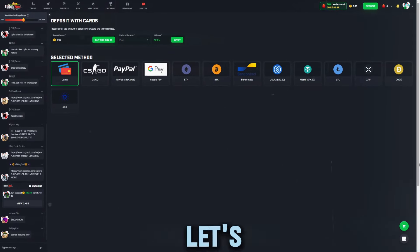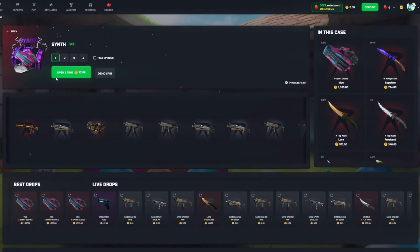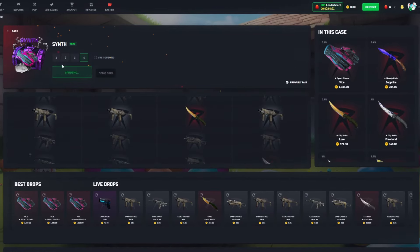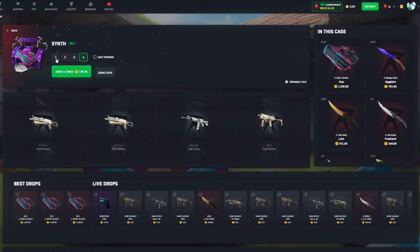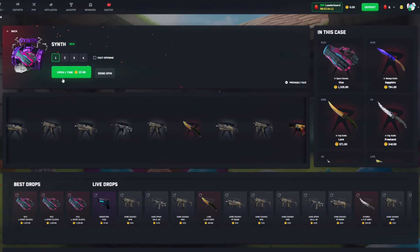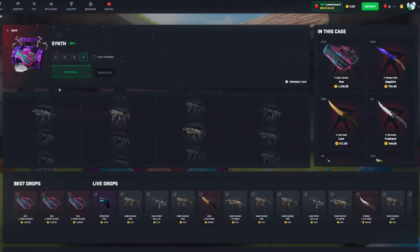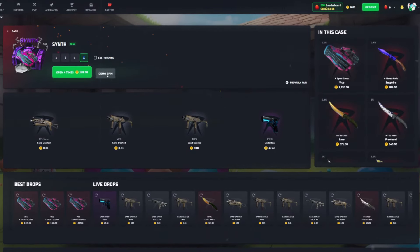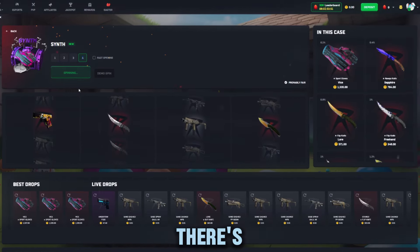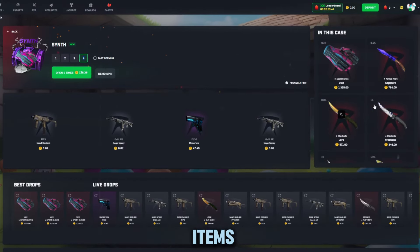Starting off with the Synth case — it has a 41x max win with the Vice Gloves, coming in at 32 coins. It is a 75/25 case. This case is great solo, and it's also good in a riskier battle — like if you ran multiple in a 2v2, 1v1v1, or anything like that. It's pretty cheap and has some really nice upper-end items.